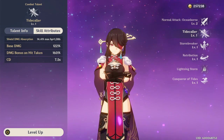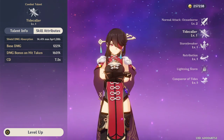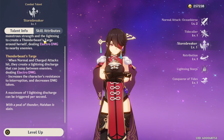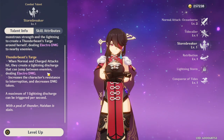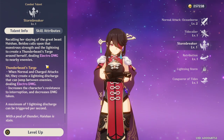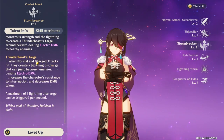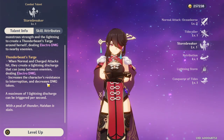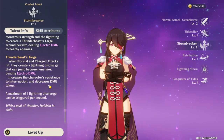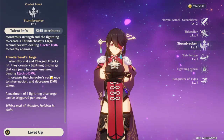For Beto you want to be building attack and HP. Her ultimate basically puts lightning around her dealing electro damage - it chains lightning whenever she attacks, increases the character's resistance, and decreases damage taken. So she gets damage reduction and increased damage - that's why she's a bruiser. Her counter scales off of HP.